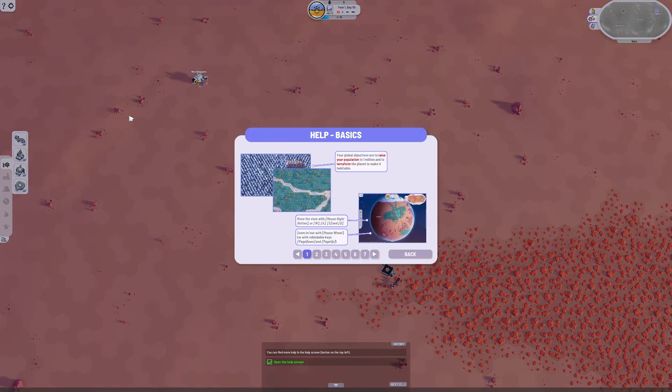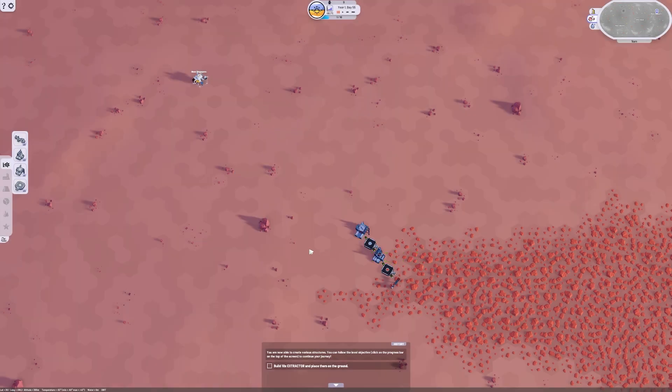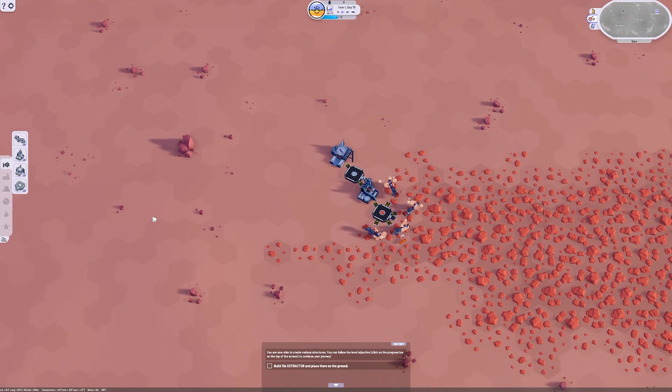It wants us to check out the help screen — the question mark over here. This gives you the basics, like if you have any questions. I had some questions about supplying cities. It was a little light on info, but it was enough to get me going. Now it wants us to build 10 extractors. We are on pause still, so we shall unpause it and start doing its thing. We will place more extractors down and build more of them. We're also going to need a lot of extractors, so let's pick more spots to place them.